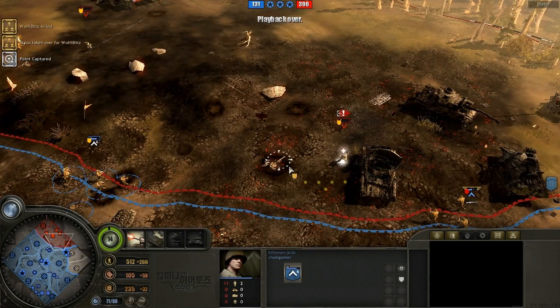I do think the Storms, at this point in the game, are better at harassment, just popping up and killing capping infantry or lone tanks, because they can move so much faster.